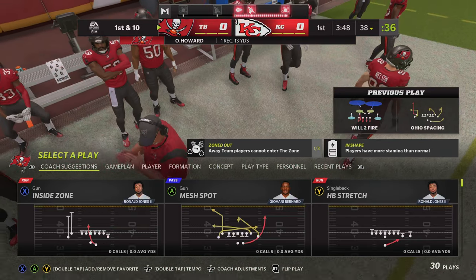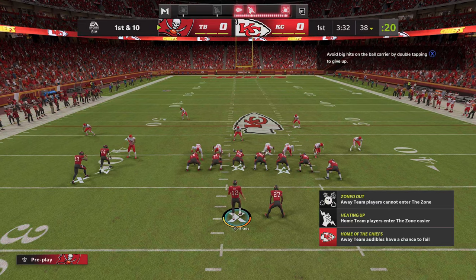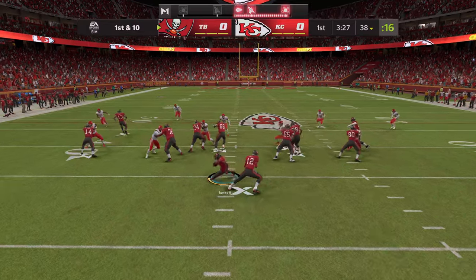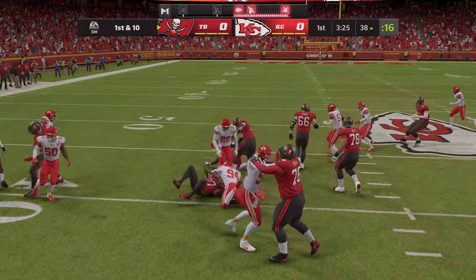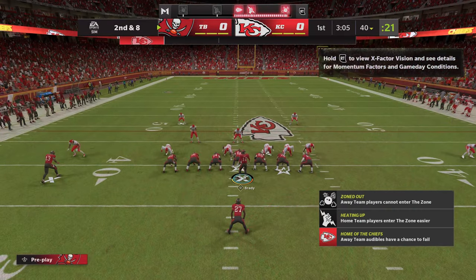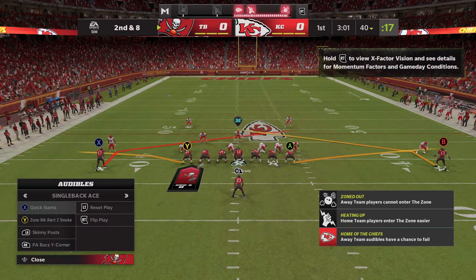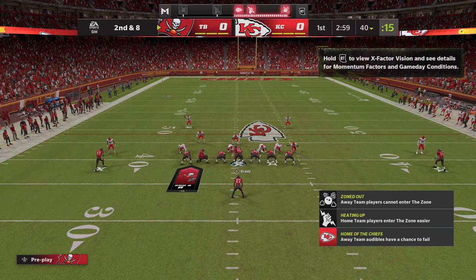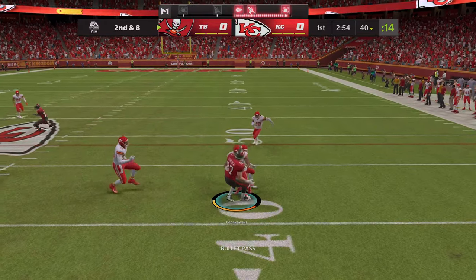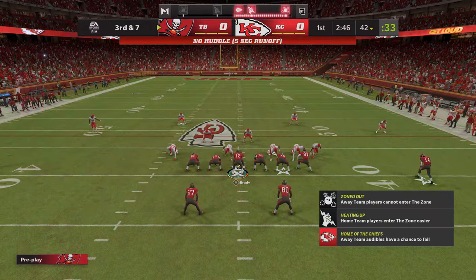You get these two teams together at full strength and you know you're going to see some passing. We expect to see the ball in the air a lot as this game goes on. They were number one and number two in NFL passing yards last season — Kansas City first, Tampa Bay second. Both defenses hope they got their rest, because going against these offenses throwing the ball around and spreading the field, you're going to do a lot of running trying to cover.